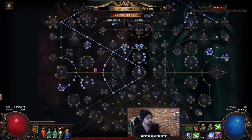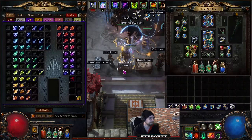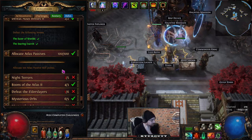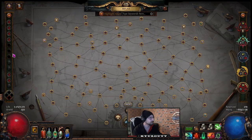Allocate Atlas Passives: put 100 points into the atlas passive tree. You get one atlas passive skill point for each map you complete, and I believe you also get points for opening the Favoured Map Slots.